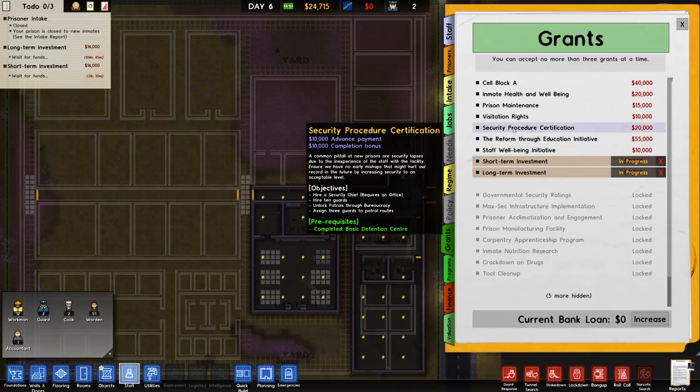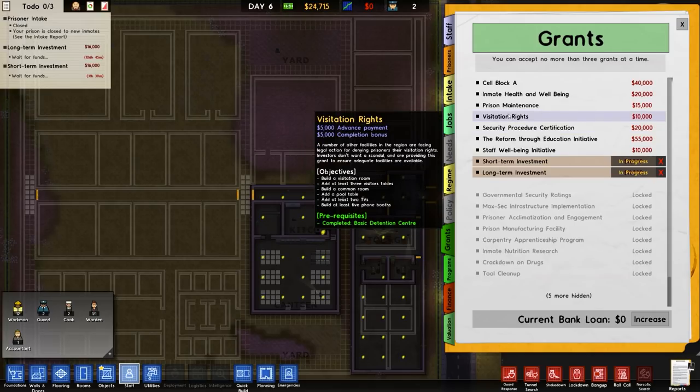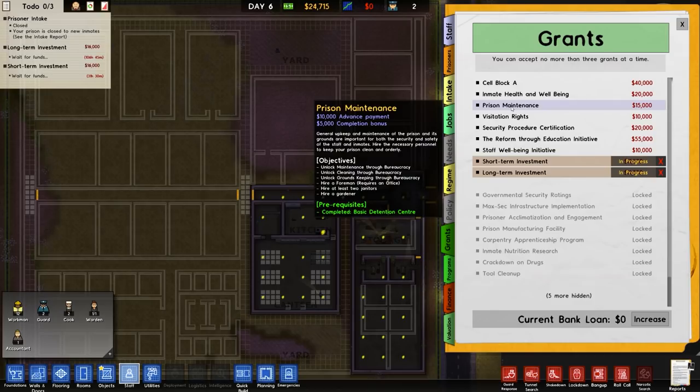We have security procedure certification on — we need to hire a security chief and hire 10 guards, but I'm not going to do that one. Moving on — visitation rights, not much money in that one. Prison maintenance: unlock maintenance through bureaucracy, unlock cleaning, and hire gardeners. You know what? Prison maintenance is not a terrible one because it requires more offices, and well, we can build these offices.